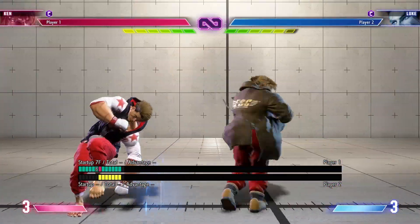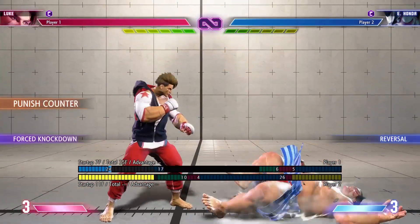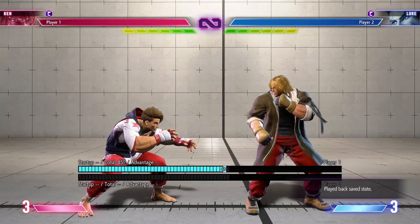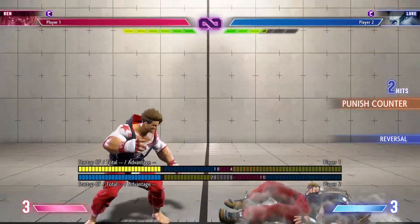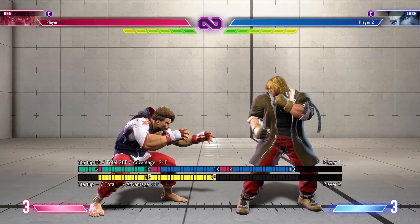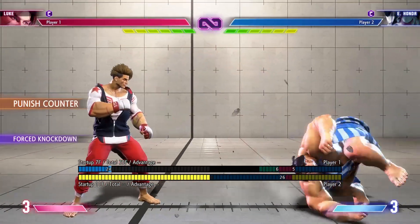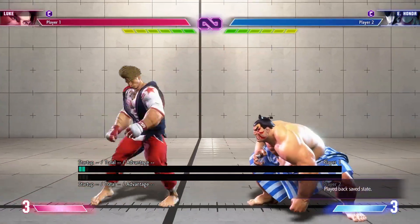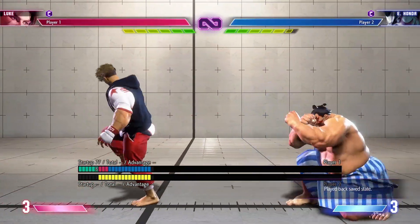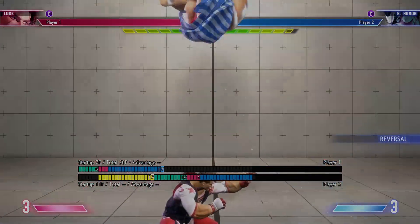There are two matchup-related corrections from previous videos. Ken's medium Jinrite kick — if he spaces it perfectly, your ODDP can actually whiff if he doesn't do any follow-ups, but this is very rare so ODDP works most of the time. And against E. Honda's butt slam, I recommend just doing crouching heavy punch instead of the jump-back jumping medium kick tech I showed before. It's a lot easier, and if you space or time it well it will beat both the light and heavy version of the butt slam.